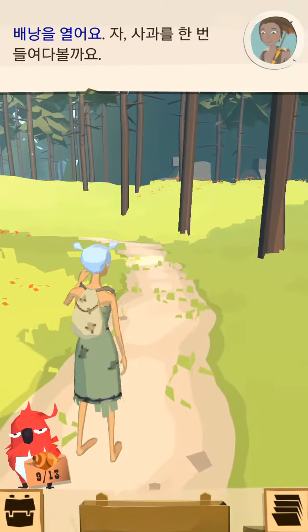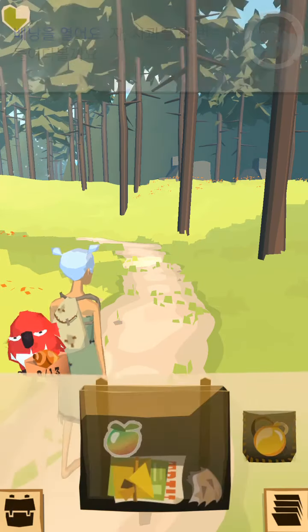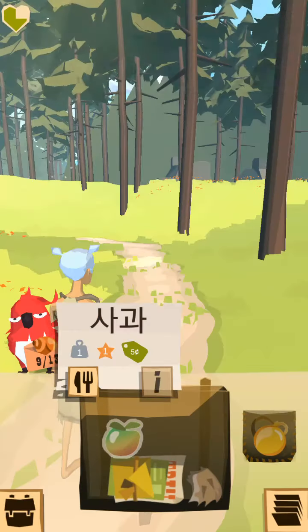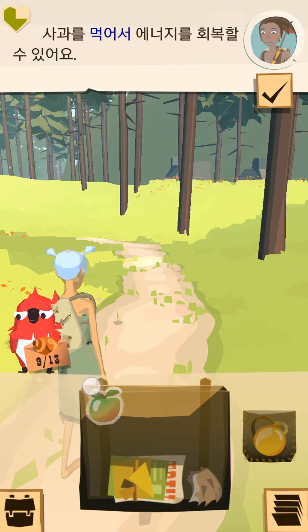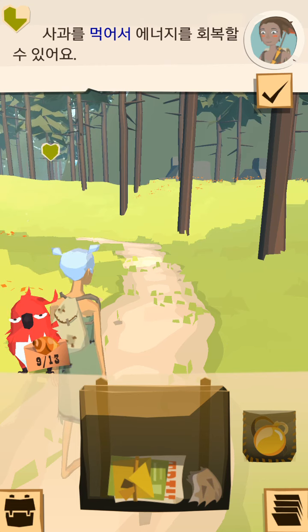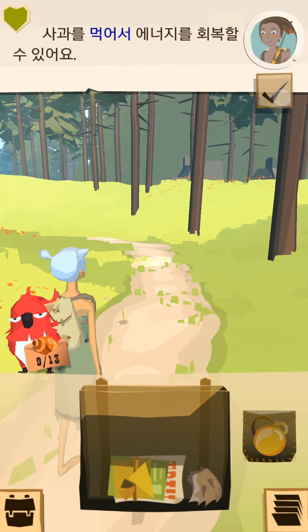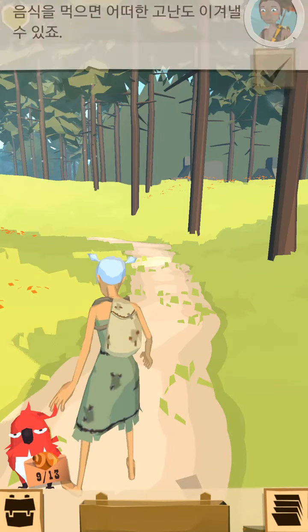Open your pack. Let's take a look at that apple. Examine it carefully by tapping and holding on the item. You can eat the apple to restore energy. Now close your pack. Eating food will help you survive during hard times.